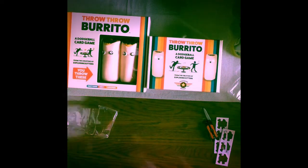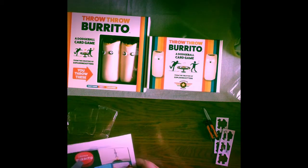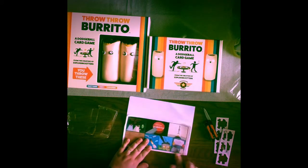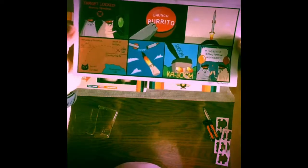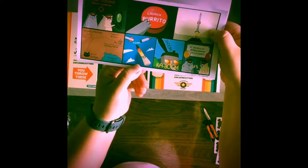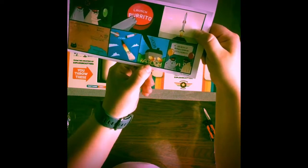That is Throw Throw Burrito. Inside the package they also sent a very cute little cartoon. It shows target locked, burrito launch, the burrito going from the secret cat base — there it is launching, hits a house, and blows it up with a burrito. So there is a little cartoon they put in there.